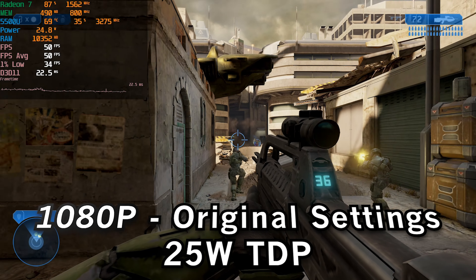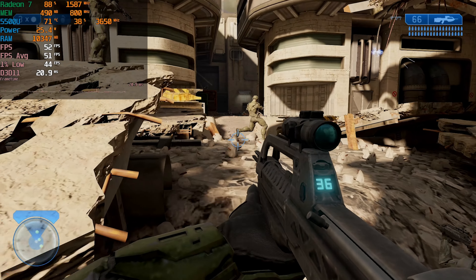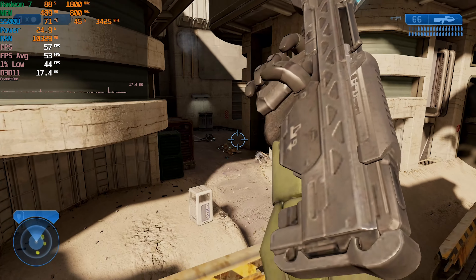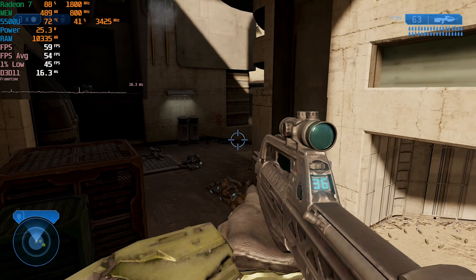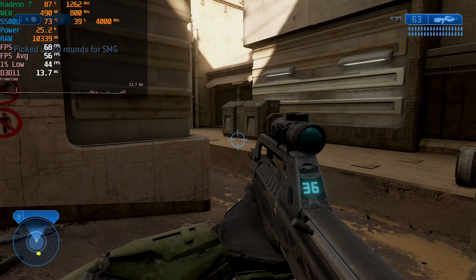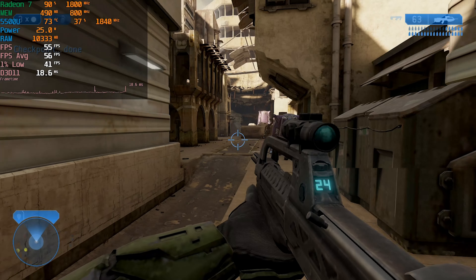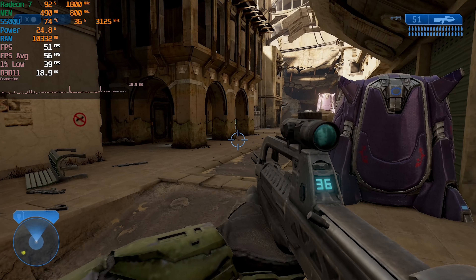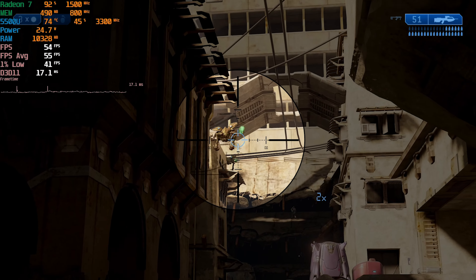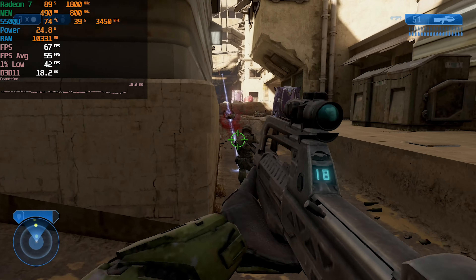Raising the TDP up to 25 watts gives us an uplift in the 1% lows that makes the experience far better, especially now that our averages are in the lower to mid 50s range. Having the 1% lows above 30 is already great, but the fact that they're reaching up into the 40 range means we're having a very smooth experience. So if you're on a system that lets you raise the TDP to 25 watts without hitting high temperatures, this is really the recommended way to go if you want to play at the full 1080p resolution.